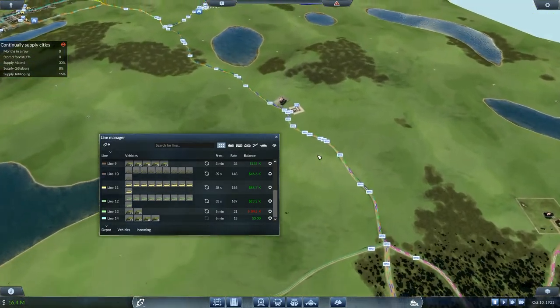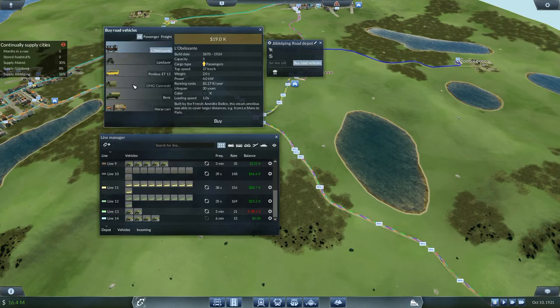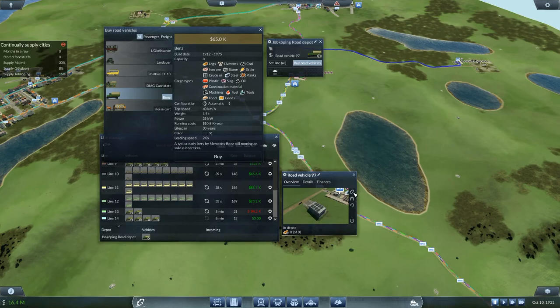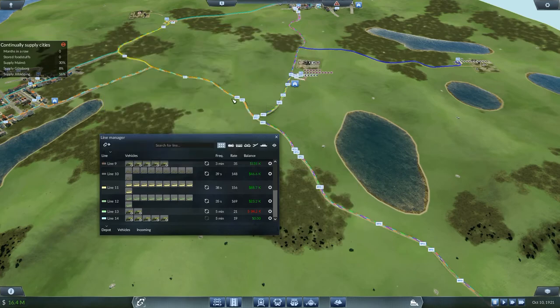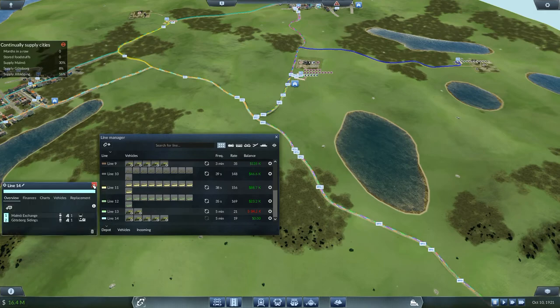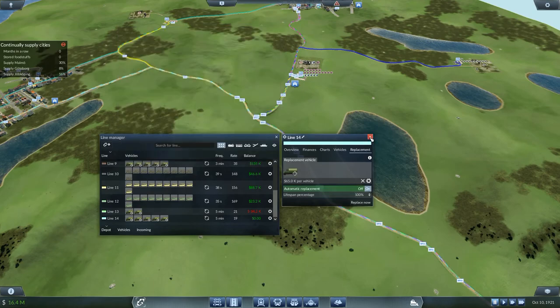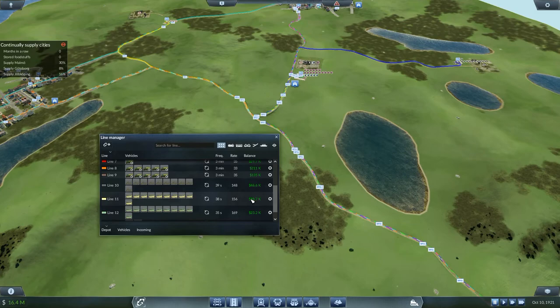Line 14 has got four vehicles on it. I don't have anything in the depot and no incoming in the depot either, so I'm going to buy one more Benz and road vehicle number 97 is going to be assigned line 14 as well. We've got all of those on line 14. Line 14 over here is empty only up there. The only other thing I need to do with line 14 is select a vehicle for replacement and switch that on - so we've got automatic replacements. All the way through, our passenger services are running at a profit.